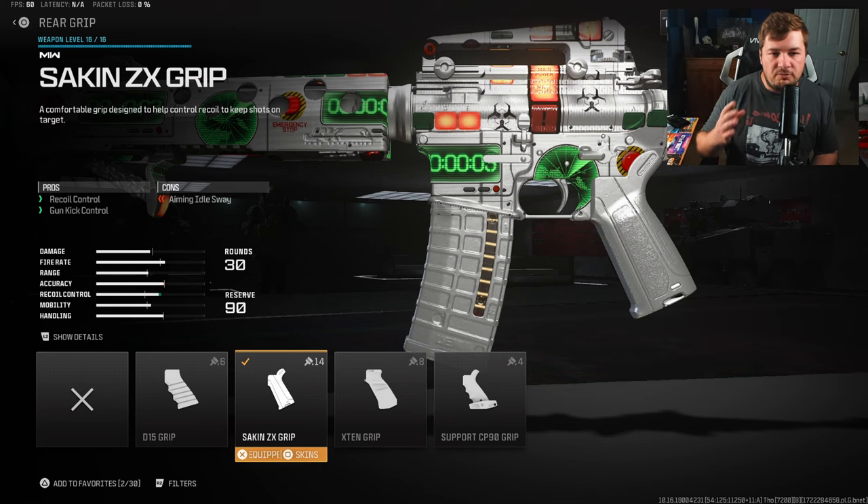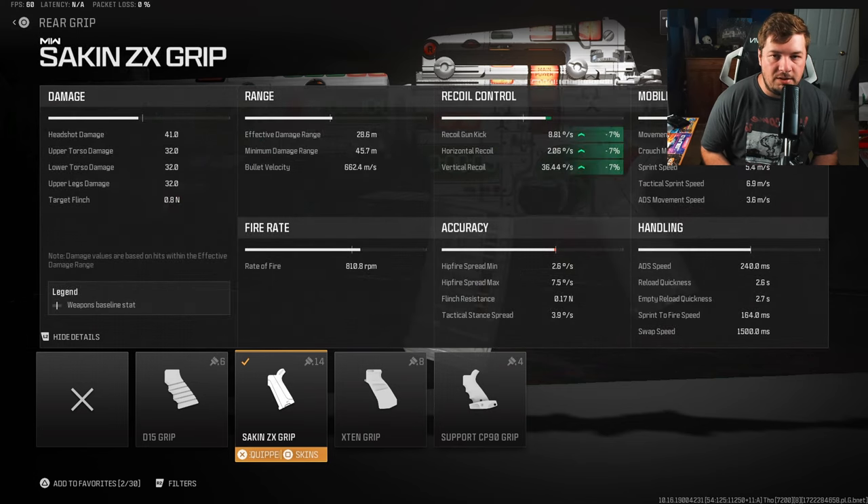The next attachment you're going to need is a rear grip: the Sakin ZX grip, which gives you recoil and gun kick control. Not much to talk about here — it's just going to make it a little easier to hit your shots and make up for what we lost from the stock, a 7% increase across the board towards all your recoil categories.